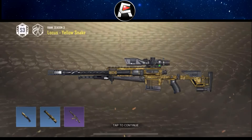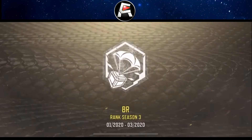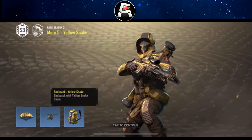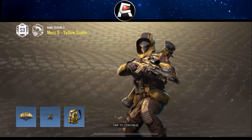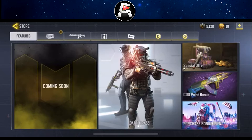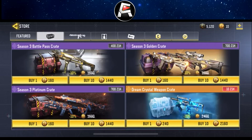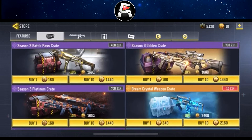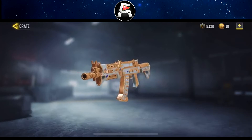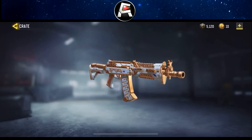You get the Locust Yellow Snake, the AK-47 Tank, the SMRS Yellow Snake, the Knife Yellow Snake. For battle royale you get the Merc 5 Yellow Snake, his backpack, the helicopter, and the parachute. You can also buy the Season 3 battle pass crates. There's the Season 3 Platinum and the Golden — the AK-117 Medieval looks disgustingly good, like something from a royal family.